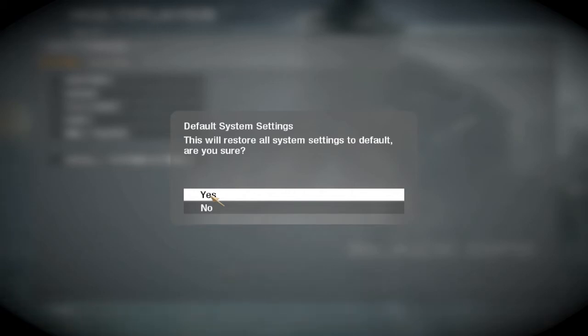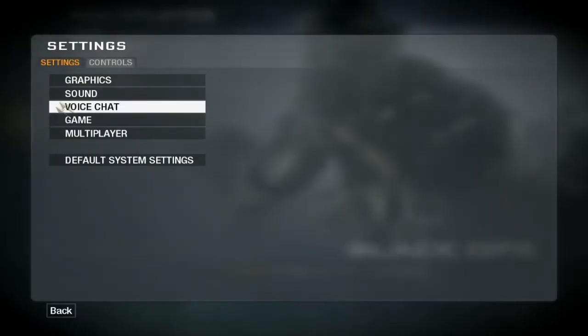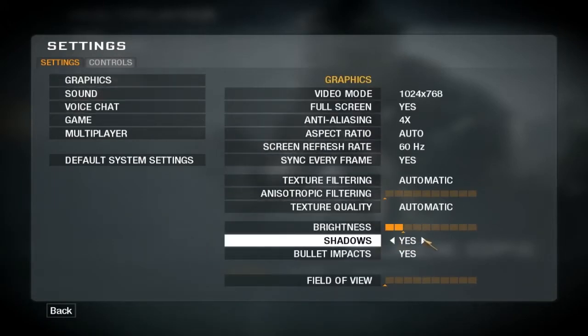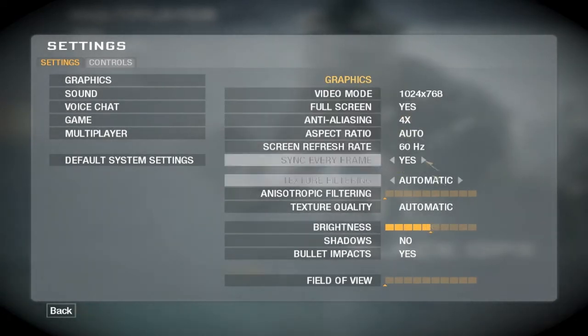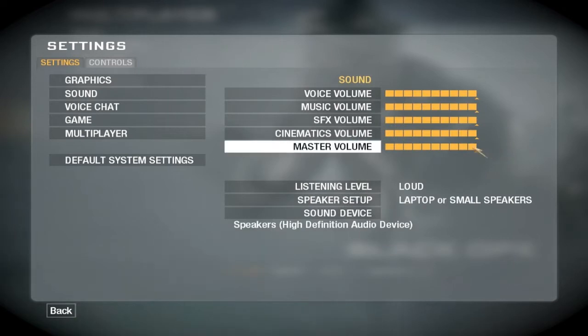That's what happened to me. Then if you open the game again it will be restarted with default system settings. Click yes, go to Graphics again, and turn the shadows off. Then increase brightness if you want — that's what I do — and leave everything else alone.